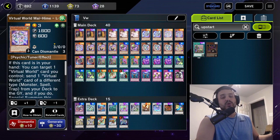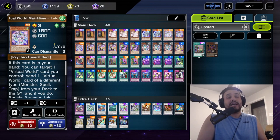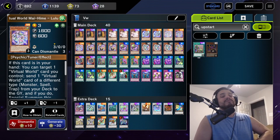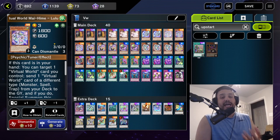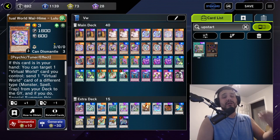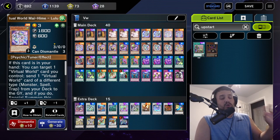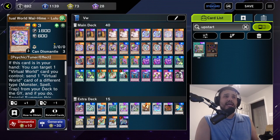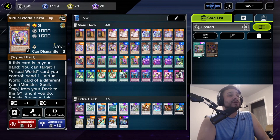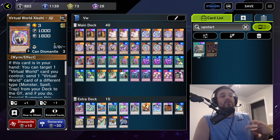Playing three Lulu — the best card in the deck. This basically gets you to any card you need. Lulu plus Kowloon equals basically any end board you want. I've made multiple videos on this, including a one-hour Virtual World guide with multiple combos. We're playing three GG as well — one of the best cards in the deck, it can get back Lulu or Roshi during the end phase.